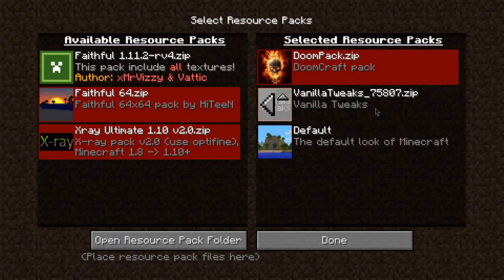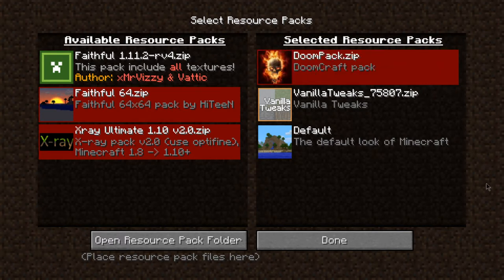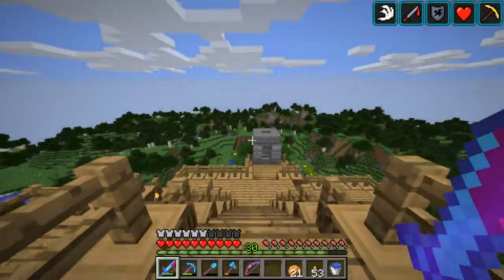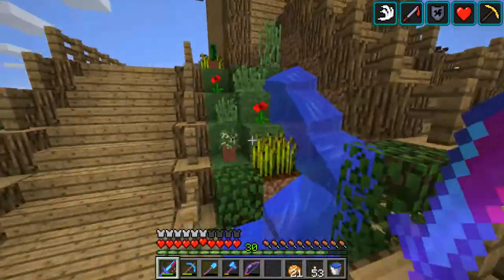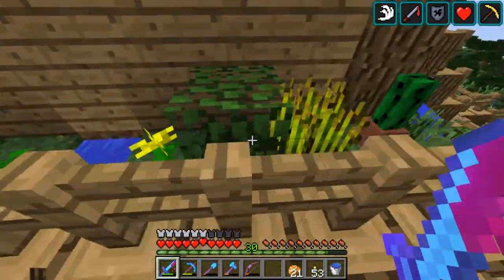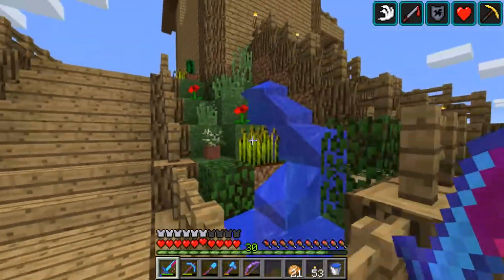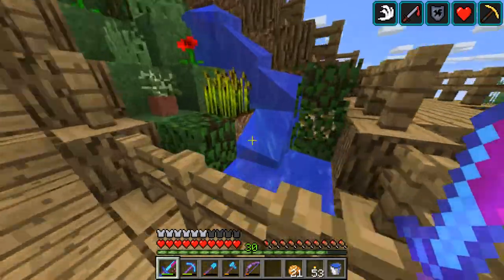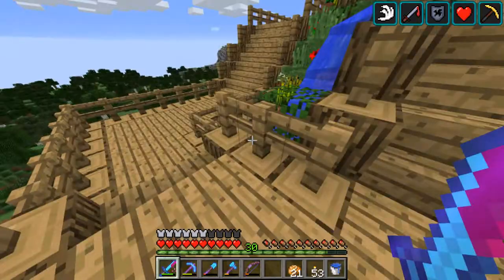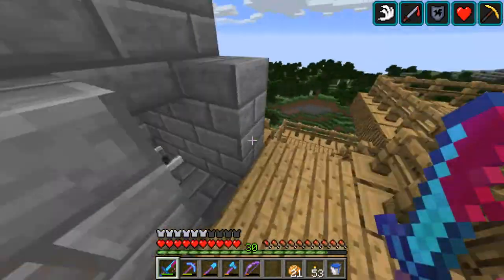By the way, I am using the Vanilla Tweaks pack and a pack that has been custom made for me by Treebeard — thanks to him for making that. This is the house exterior, quite bland over here, but I have this little thing with some hidden lighting that looks pretty nice. Got more decorative stuff with hidden lighting, and a whole connection of staircases around here with more decorative details.